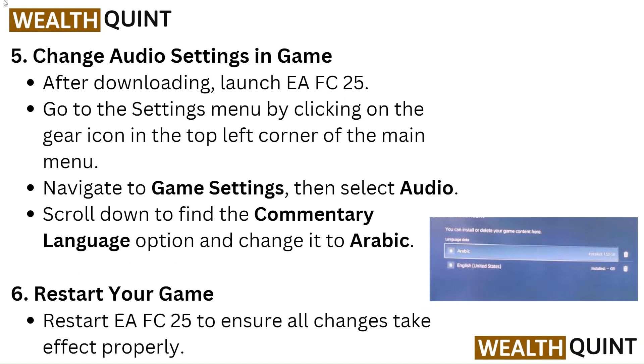Change audio settings in-game. After downloading, launch EAFC25. Go to the settings menu by clicking on the gear icon in the top left corner of the main menu. Navigate to Game Settings, then select Audio. Scroll down to find the commentary language option and change it to Arabic.